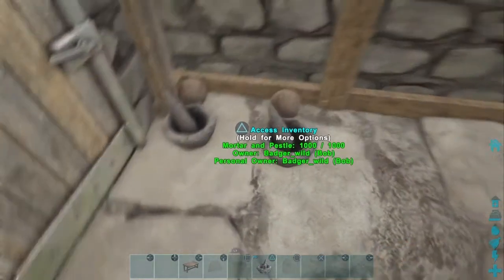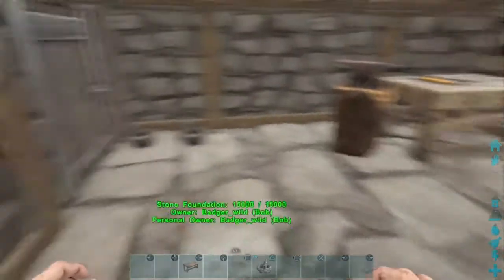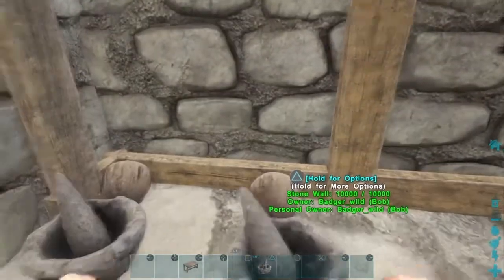As you can see right here, this is how we normally put mortar and pedestals down in a game. Some people will just set them right down on the ground, and it's kind of odd when you're going in here and you see all these crafting stations and you've got this crafting station that's just...